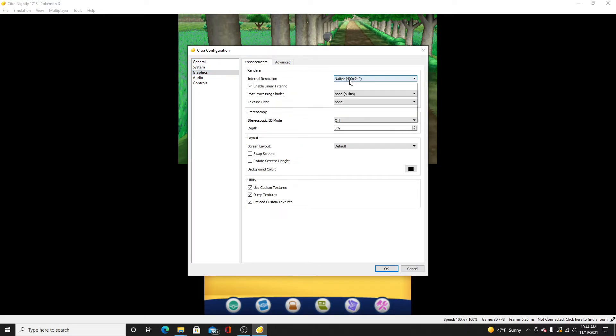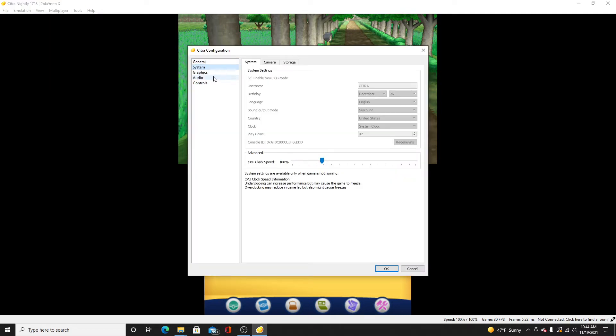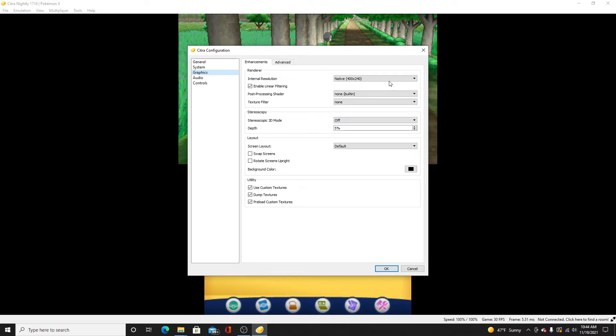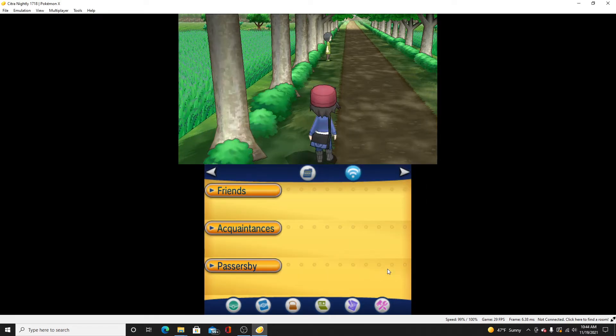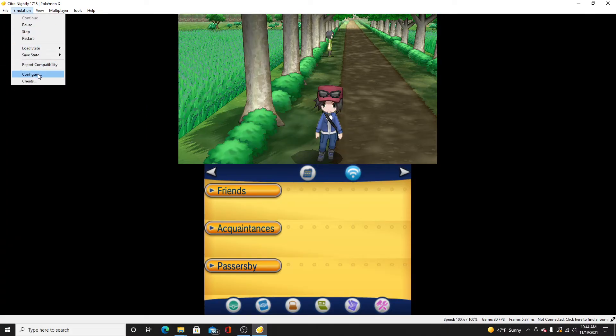It says Internal Resolution — currently set to Native. You can put that as high as you want. Let me show you the difference: you can see the pixels on the trees and the grass don't look great at native. Now with the highest resolution setting applied and clicking OK, look at that — it's much less pixelated and you can see everything quite well.